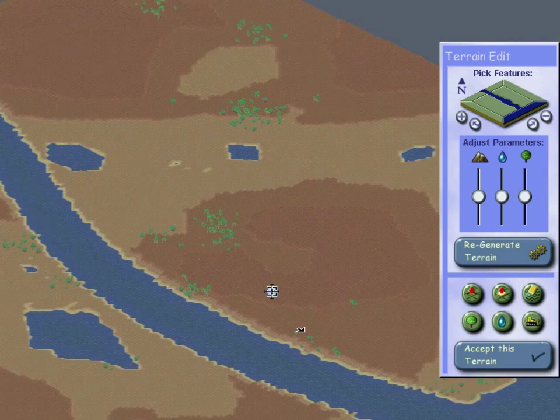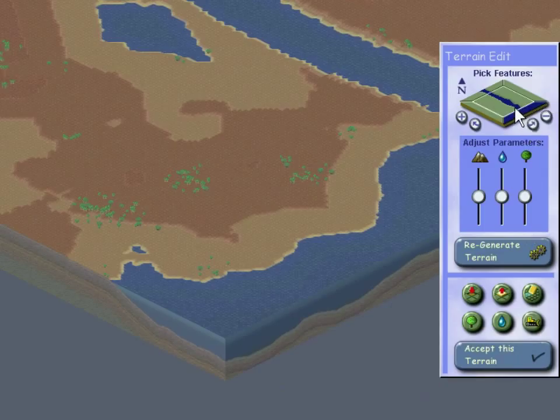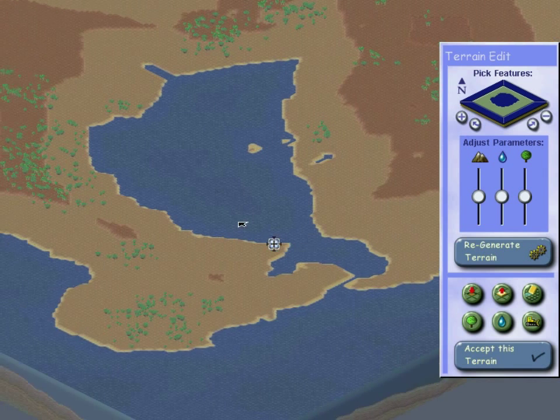We've got a blank template. I could just say forget it and start a city now, but let's play around with some of this. We can change the rivers — we could have all sorts here. We're going to have a lake in the middle of the city. I could turn these on and off — I could make an island actually! Yeah, we're going to have an island with a lake in it. Let's regenerate and see what it looks like. That is fucking cool.